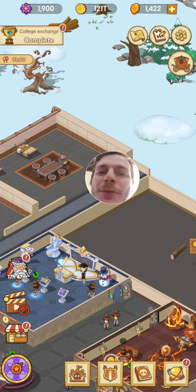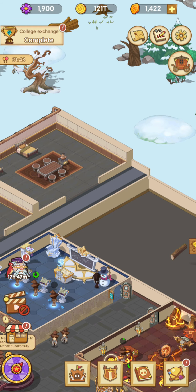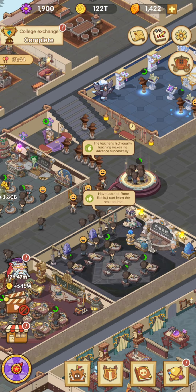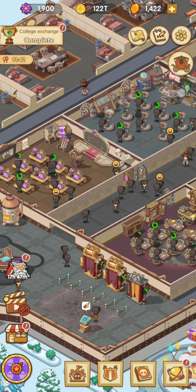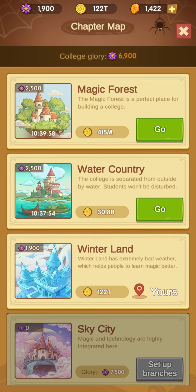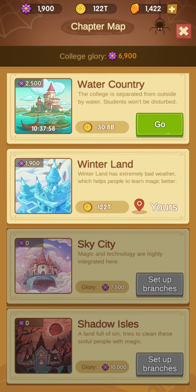I am Igra Glas and today we continue adventures in Idle Magic School. This is the second part of the guide. Please watch the first part to know some tips and secrets. Right now I am at the third Winterland territory.